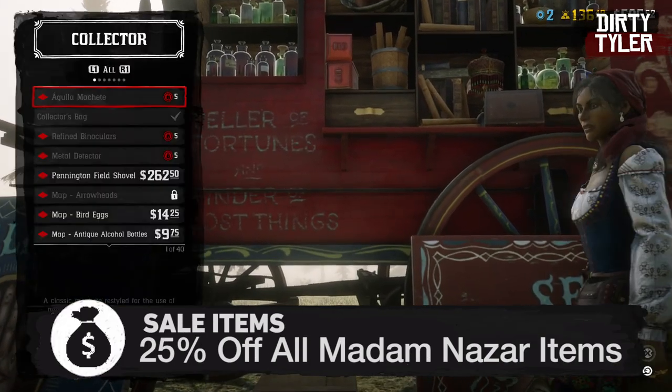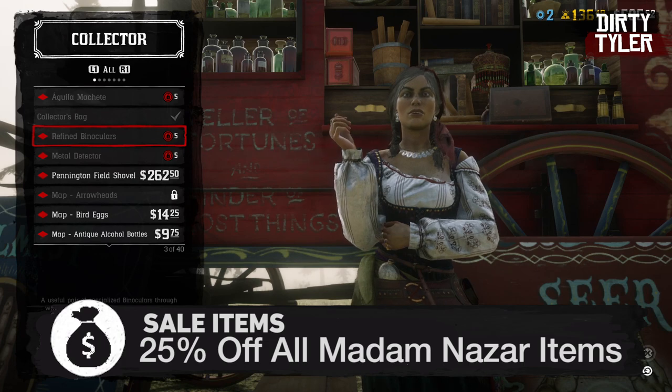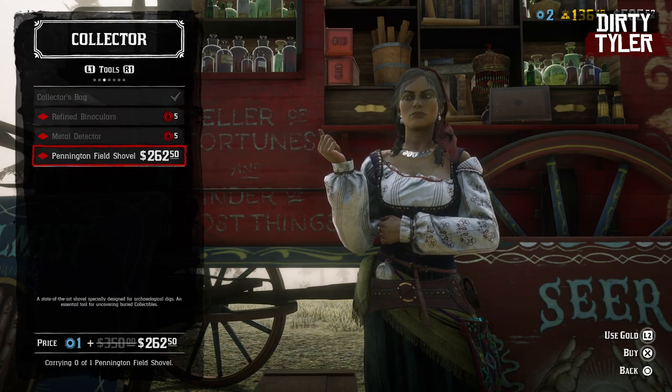There's also 25% off all Madame Nazare items this week, so if you haven't already, I would highly recommend picking up the shovel and the metal detector.